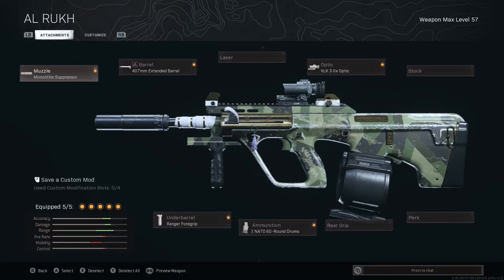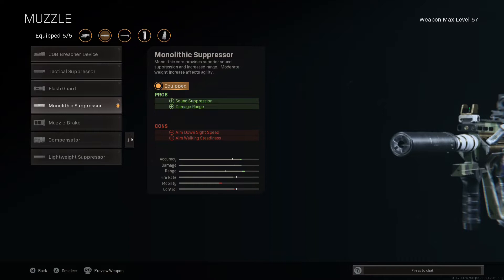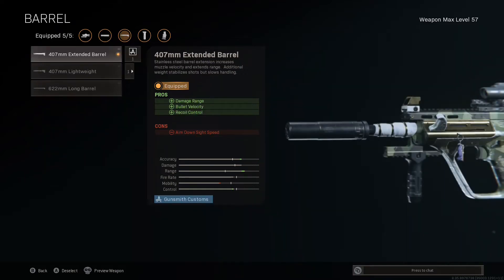For this build of the ORG, I wanted the medium and long range effectiveness to be maximized with this combination of attachments. Starting off in the muzzle attachment slot, I am using the Monolithic Suppressor for a 10% boost to damage range and a 15% boost to bullet velocity, as well as that all-important sound suppression.